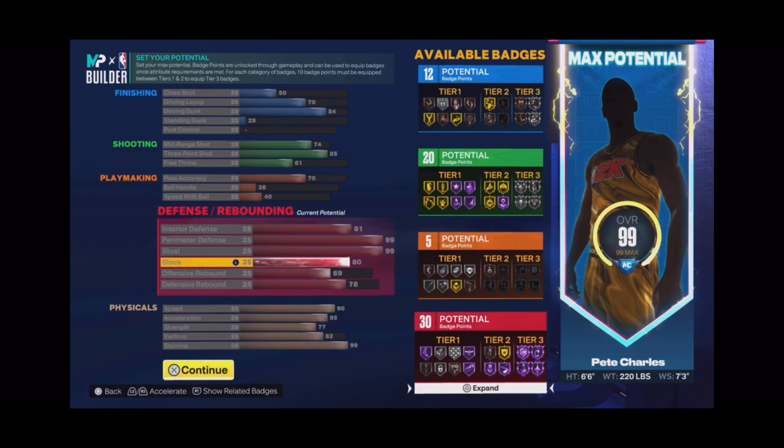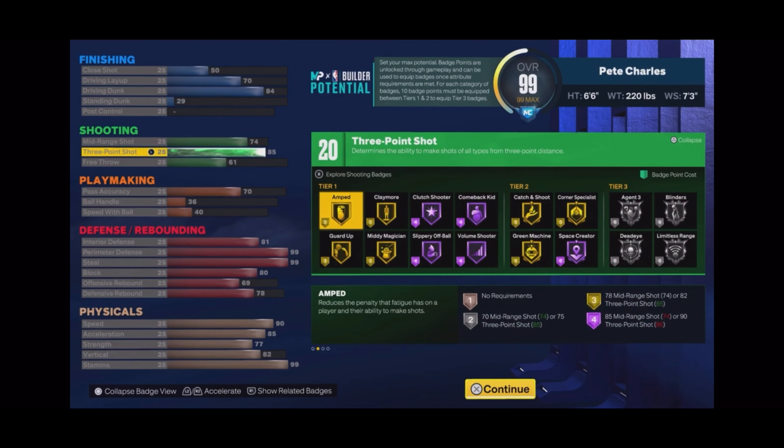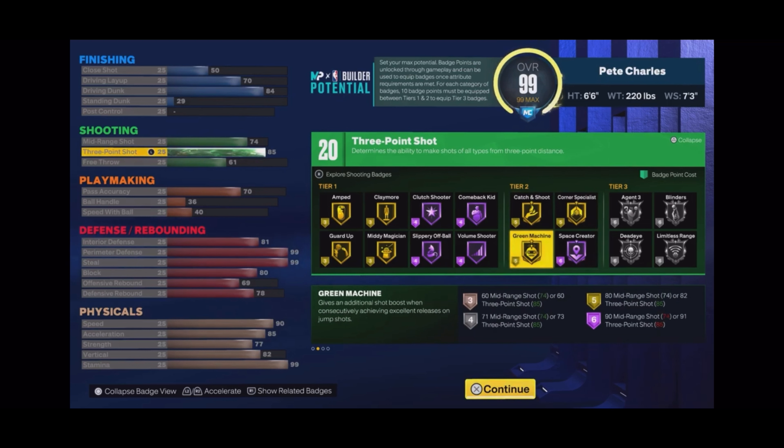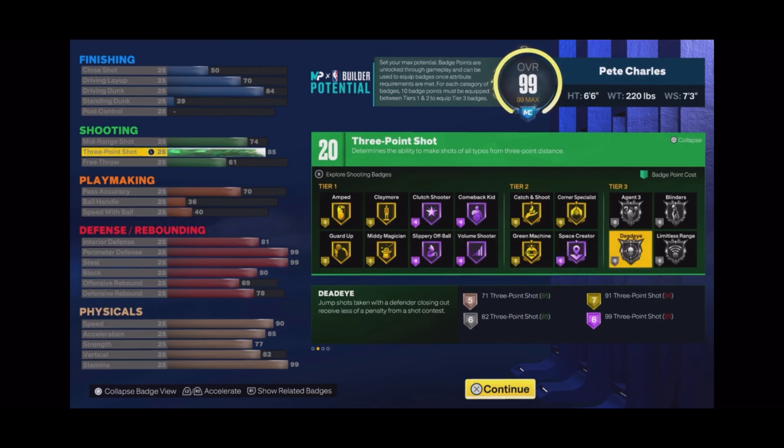Plus 30 defense - 67 badge build total. Let's get into our shooting badges. To be an effective shooter this year it doesn't take much - shooting is real easy. We got 20 shooting badges: 5 on catch and shoot, 5 on corner specialist, 5 on green machine, and that leaves 5 more extra badges. I'd recommend rocking claymore - it's kind of like set shooter - and you can also use amp.